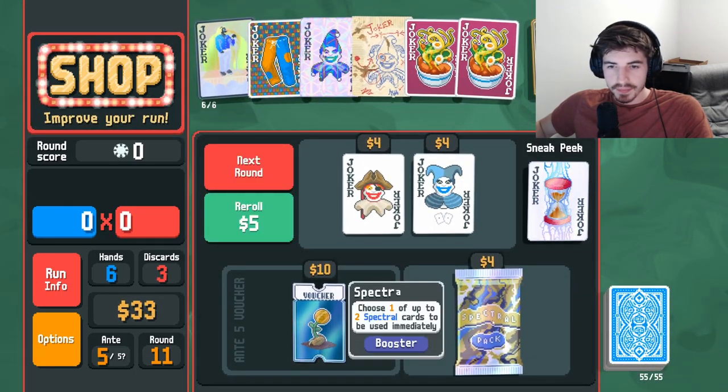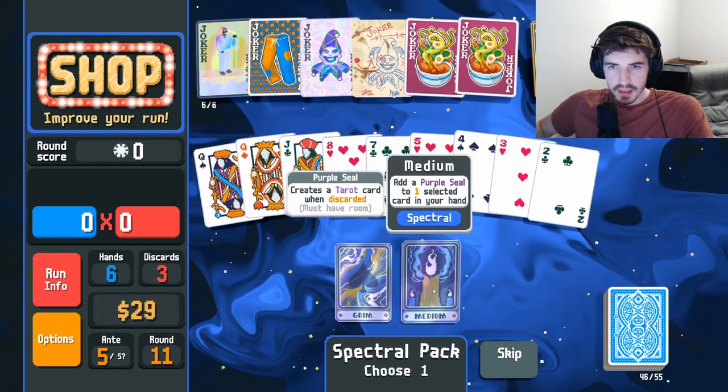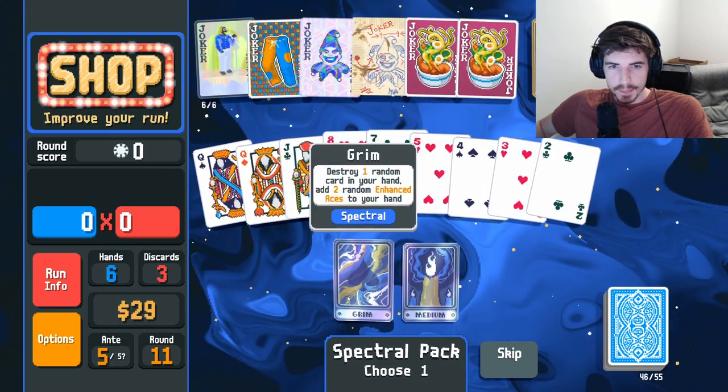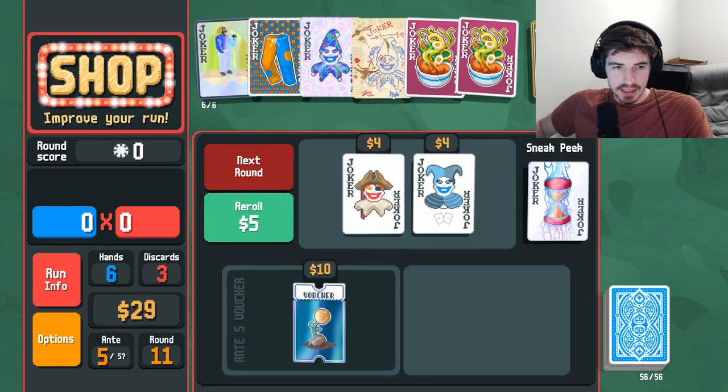Both of these are actually very good — I like both of those. We can purple seal but we're not really discarding because we got ramen. Maybe do this, we got some aces, that's not bad.